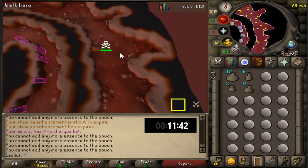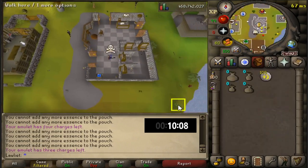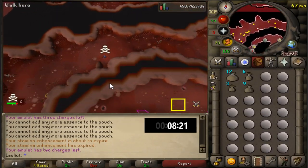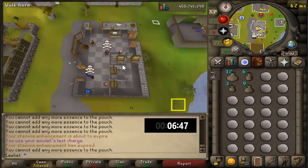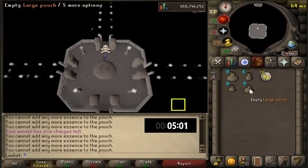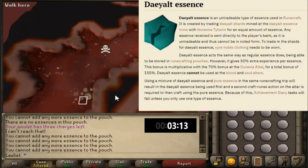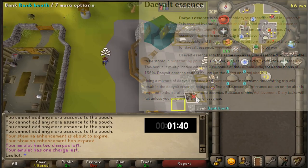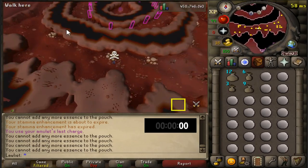Yes, you can use an eternal glory for this moneymaker, but it is highly risky and I don't recommend it because whenever you go through the Abyss your prayer gets drained to zero. So if you do get attacked you won't be able to use protect item, and since you are skulled you will lose everything including that very expensive item. If you do bring it, make sure you have a prayer potion or the Falador Shield 4 to restore and use protect item. One last thing: instead of pure essence you can use dense essence, which nets more crafting XP but you have to mine it yourself — though it's pretty AFK, so if you're chilling it's a nice option for a little extra runecrafting XP.